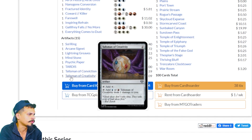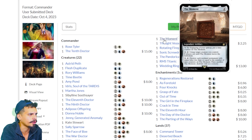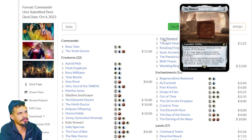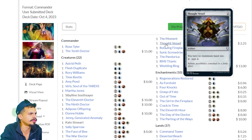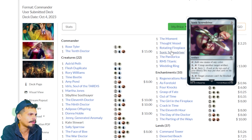Talisman of Conviction — good mana. Talisman of Creativity — good mana. The Moment — at the beginning of your upkeep, put a time counter on The Moment. You can pay two mana to have a creature you control phase out until The Moment leaves the battlefield. Then you can pay three mana to destroy each non-land permanent with mana value less than or equal to the number of time counters on The Moment, then sacrifice it — getting your phased-out creature back. Thought Vessel — good card. Rotating Fireplace — tap to add mana equal to the number of time counters on it; pay four mana to time travel. Sonic Screwdriver — tap to add a mana of any color; pay one to untap another artifact; pay two to scry; pay three to give a creature unblockable. Good card with a lot of uses.